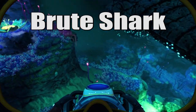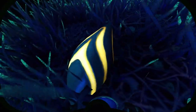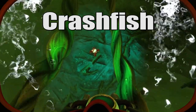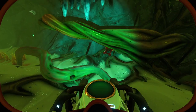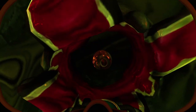Brute shark eggs are found in the twisty bridges caves. You will recognize them from the bright yellow stripe pattern. Crash fish eggs can be found in the arctic kelp caves, crystal caves, purple vents, twisty bridges and twisty bridges caves. They are in more biomes than any other egg in the game and look the way they have always looked.